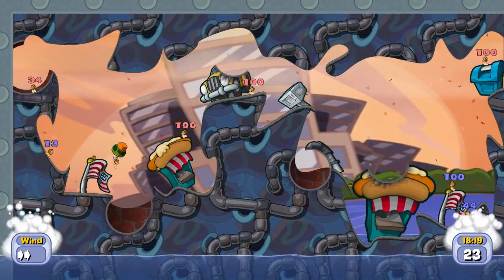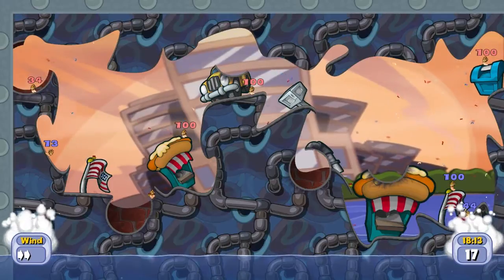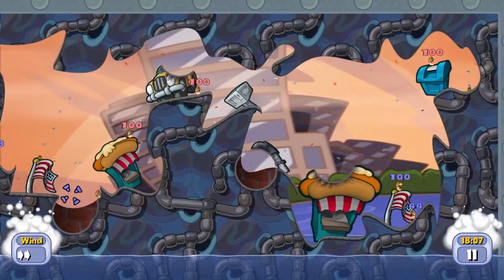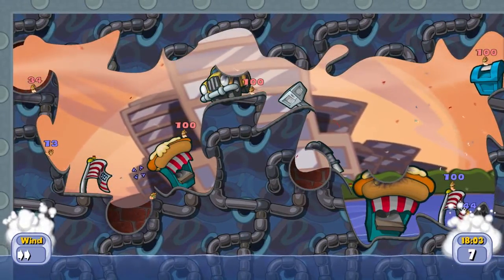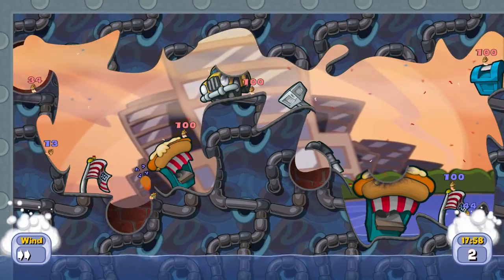He's trying to use a parachute to jump across onto the hotdog. What he should have done is a double back jump — he might have made it then. Personally I'd just fire a bazooka or something. I wouldn't use a parachute to get to the other side.